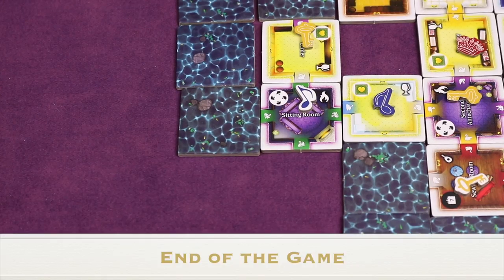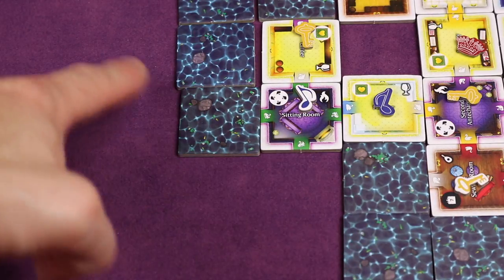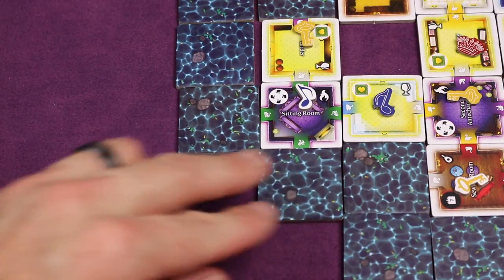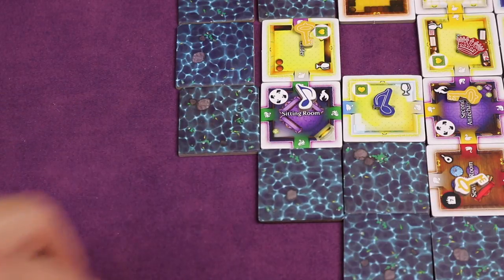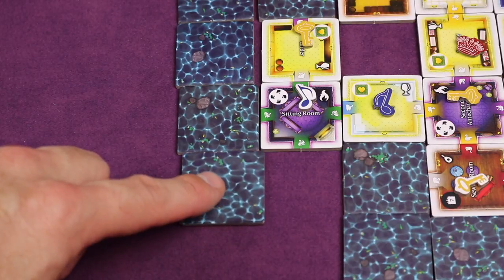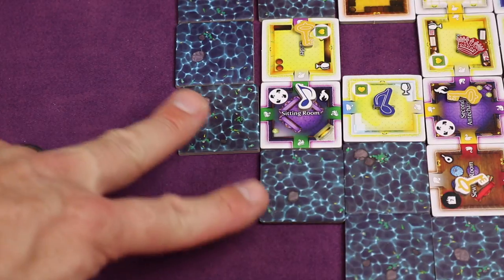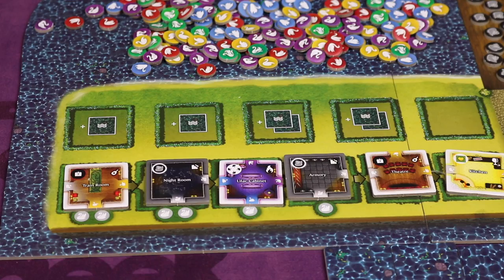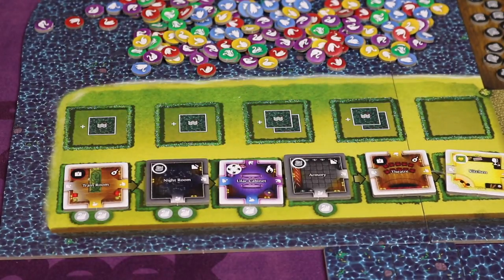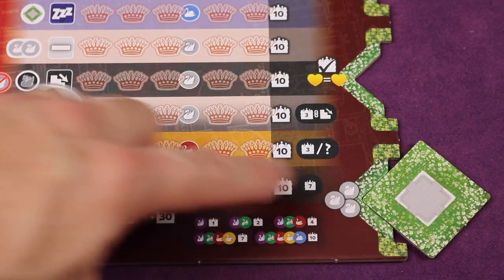Players continue in clockwise order until the game ends in one of three ways: the moat from both sides of the bridge connects — touching either diagonally or orthogonally; there are no moat tiles left; or the last stack of room tiles is depleted. At that point, anyone who activated the lower-right ability on their blueprint board collects any three swans of their choice.